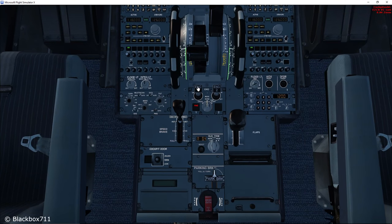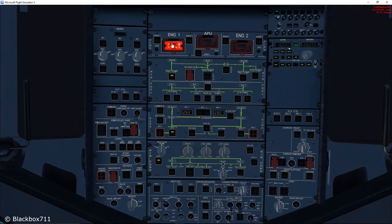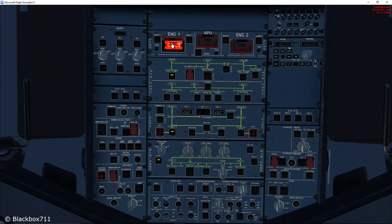Engine master 1 off. Confirm number 1. Number 1 confirmed. Engine 1 fire push button, push. Confirm engine 1. Engine 1 confirmed.